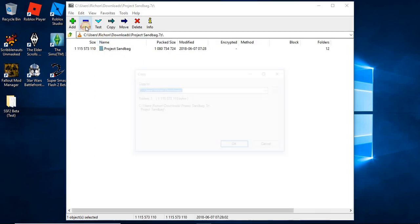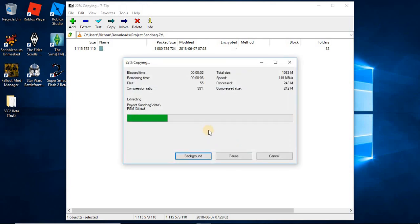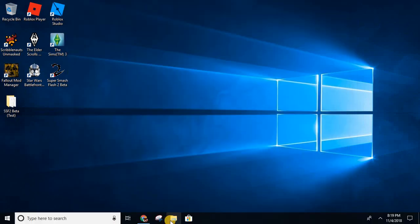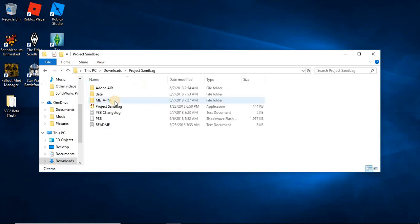Take the folder and extract it wherever you want. I usually keep mine under Downloads, so I'll extract it there. Wait a little while as it copies over — usually takes about 10 to 15 seconds. After that finishes, exit out and go to where it extracted. You don't need the raw file anymore, only the folder.